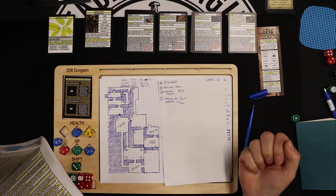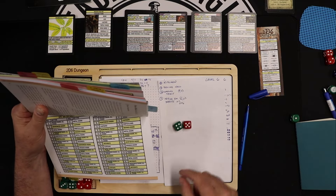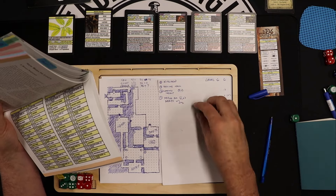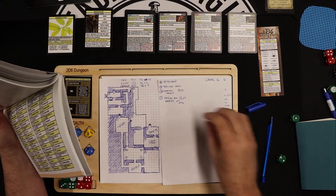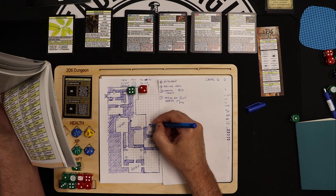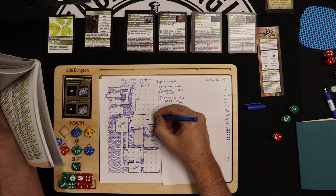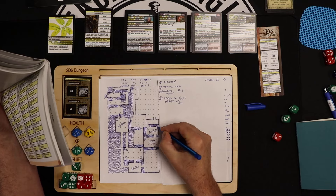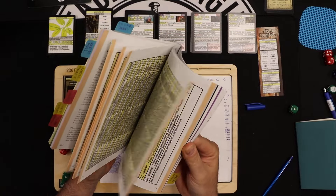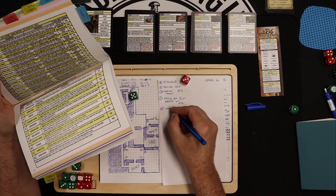Checking the door type — rolling on page... that's a 4-5: metal doors, solid. Is it locked? Only reinforced doors are locked on a five — so it's unlocked. Going through into a four by two room with one exit. Room number 12 rolled a 5-3: a warping mound.